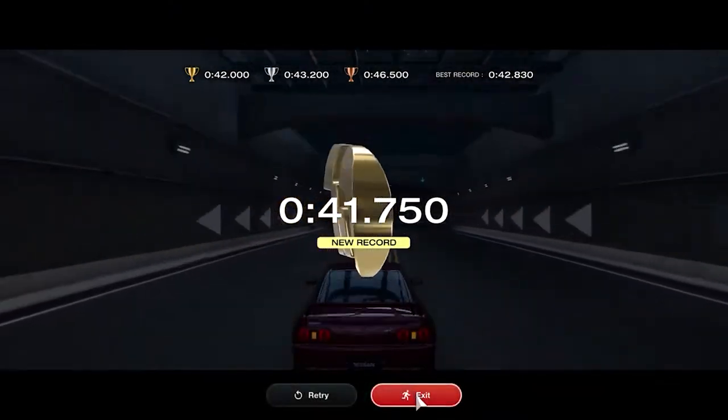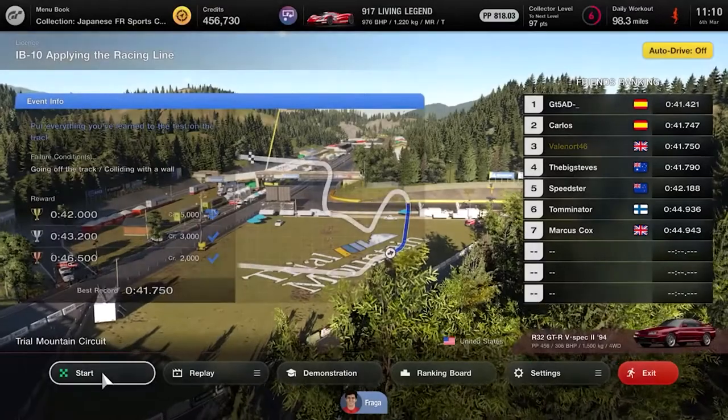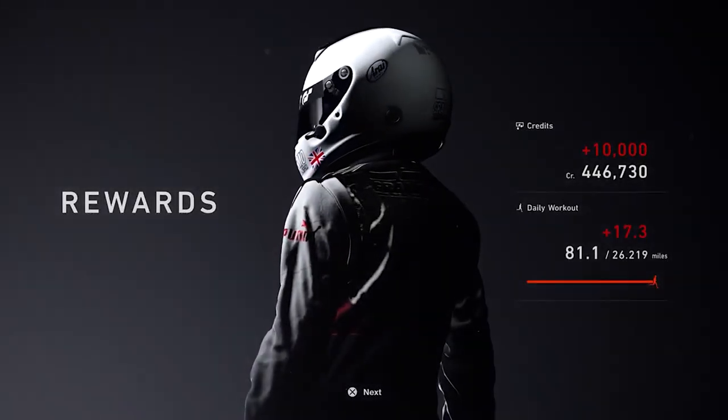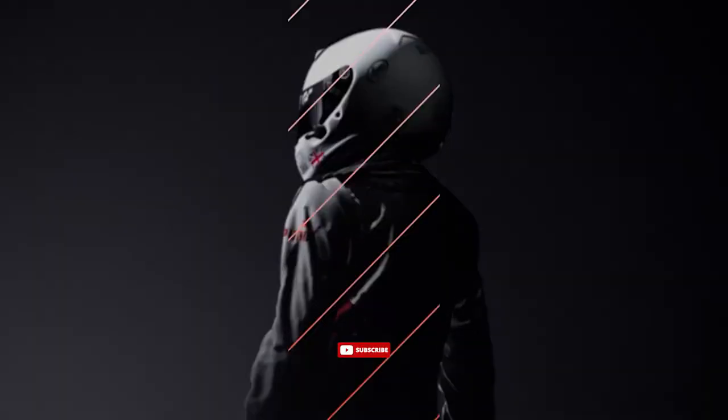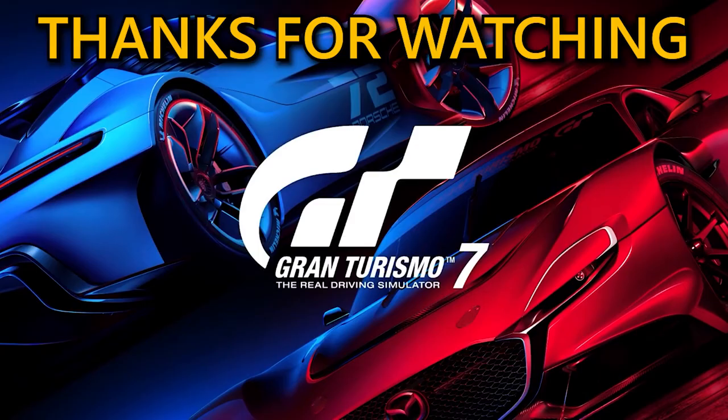So that's how to do all 10 licenses as part of your International B License in Gran Turismo 7. I hope that it's helped you out — if it has, give the like button a click. Let me know down in the comments what your favorite or least favorite of the 10 licenses was. And while you're down there, find the red subscribe button, give it a click, then press the notification bell so you won't miss any future uploads. Take care of yourselves and we look forward to seeing you back here at Griffin's Gaming Guides.